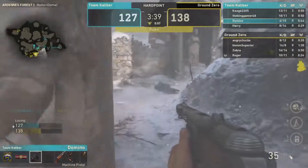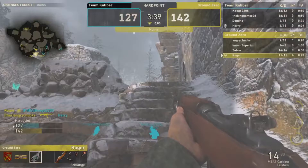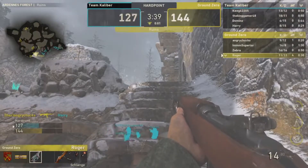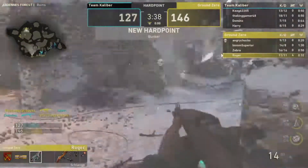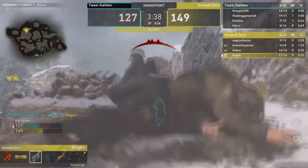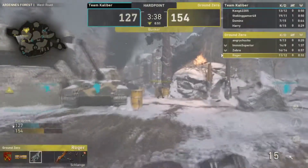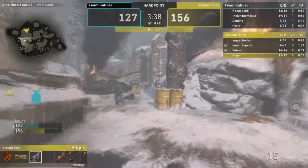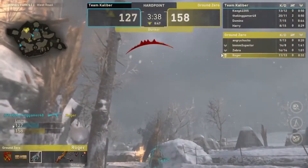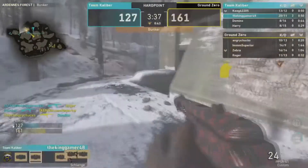Roger is on a four-kill streak. TK looked like they were running away with this, but looking at the scoreboard, they only have about a 30-point lead — roughly 30 seconds. And they appear to be out-slained by Ground Zero.